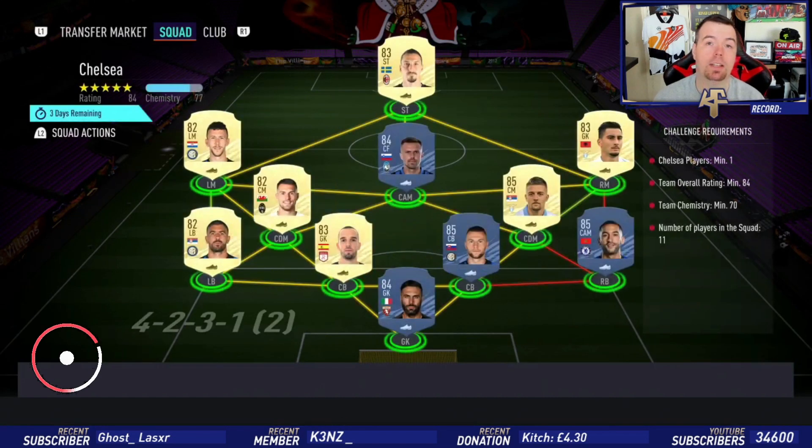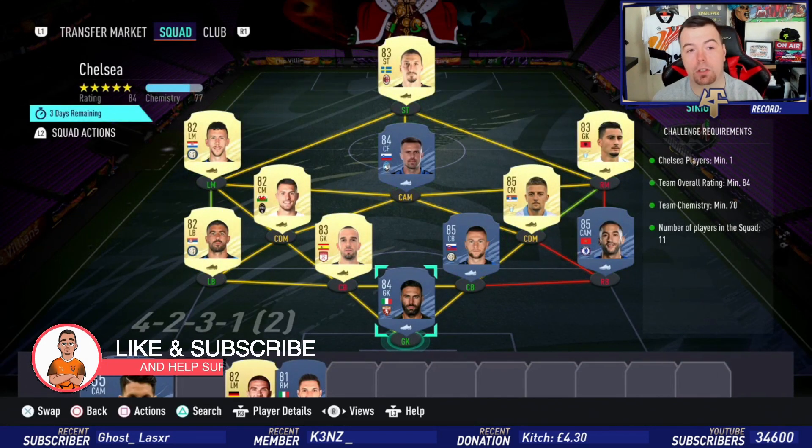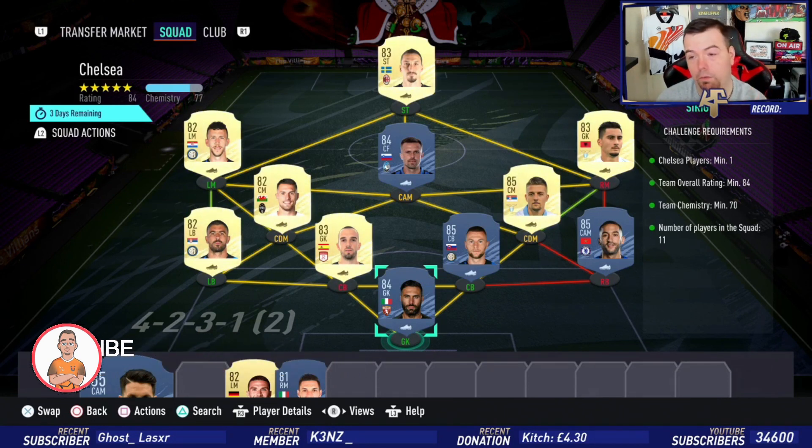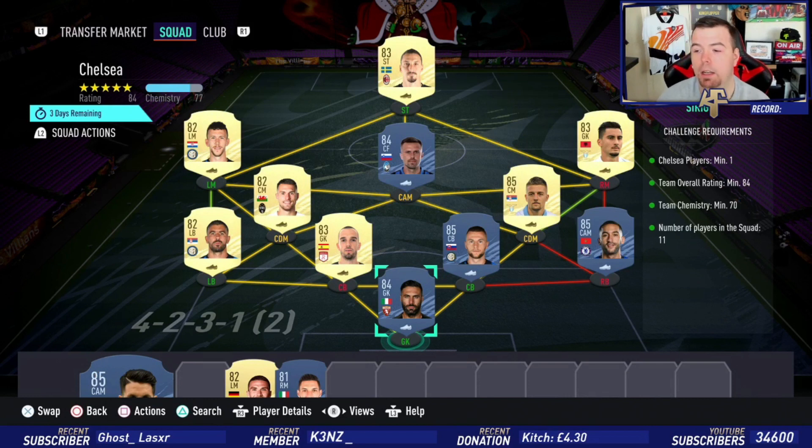Just to let you know, these are buy-now prices at the time of doing this SBC, which has been out for about 45 minutes to an hour. Bids and snipes will of course always be cheaper, and don't forget prices do fluctuate. For the Chelsea SBC requirements, you need one Chelsea player.